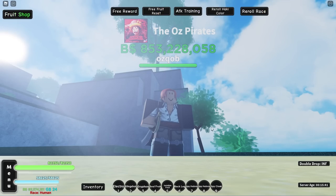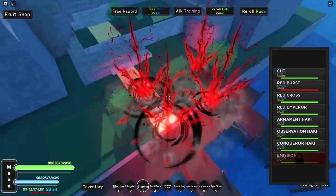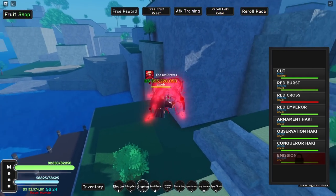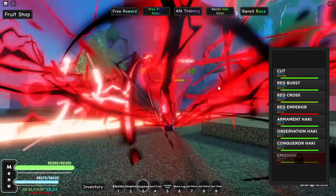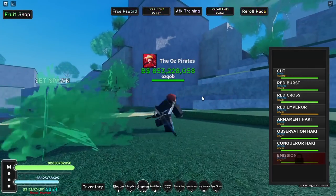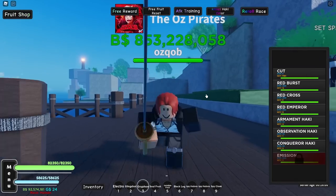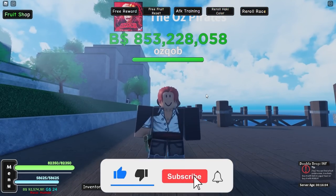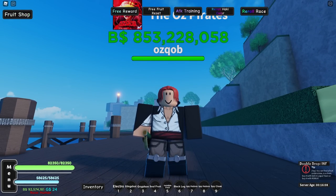We just changed our outfit and now we're looking a lot more like Shanks, so let's do the Griffon showcase. First move: Rad Burst - wherever your body is facing it just rains Conqueror's Haki. Next move: Rad Cross - also looking pretty cool, all these moves are looking really nice. Final move: Rad Emperor - Conqueror's Haki literally explodes out of you. Overall pretty cool - props to the devs for making it look so cool. We've become Shanks! Comment below who I should become next, like and subscribe, hopefully you guys enjoyed, and thank you so much for watching - see you in the next video.